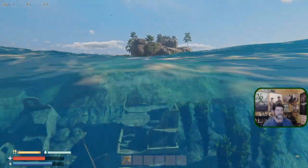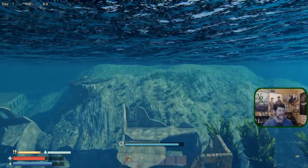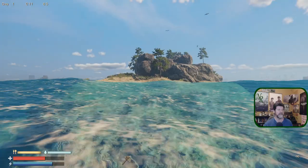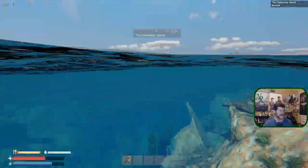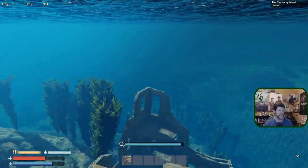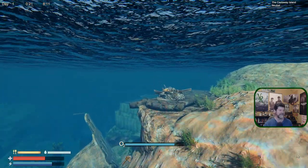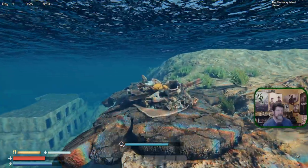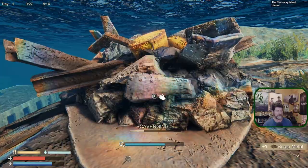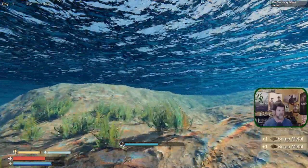Welcome to Sunken Land — a water world survival game. We're going to survive on this castaway island, while the rest of the world is pretty much underwater. There are lots of different places to go down and scavenge and loot, like this scrap pile right here, which is giving us a bunch of scrap metal to build with.